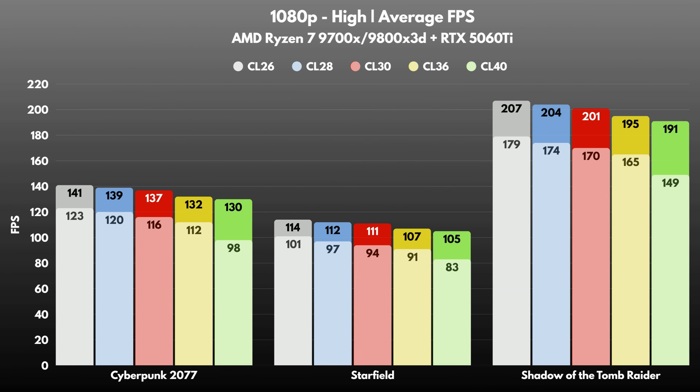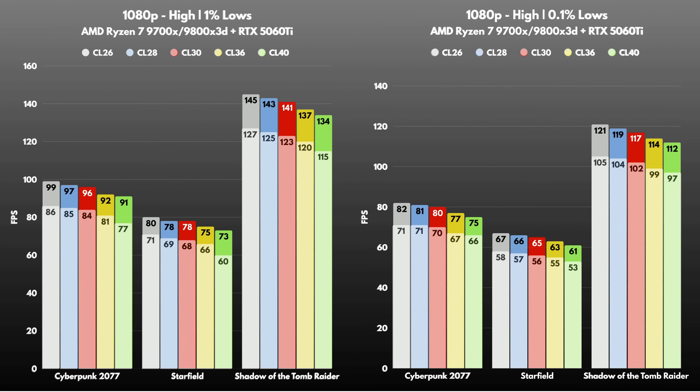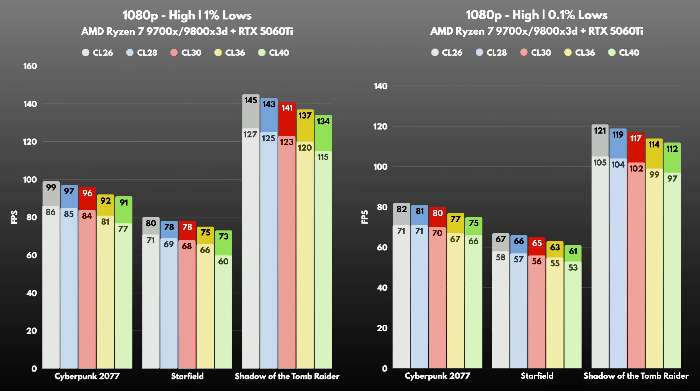On 1080p with the RTX 5060 Ti, the 9700X reacts really strongly to RAM latency. CL40 is the slowest — you get a clear jump going to CL36 and an even bigger one at CL30. CL28 and CL26 push the lows even further. On the 9800X 3D, the difference is flattened out. Average FPS barely changes across the CL values, but the 1% lows and 0.1% lows still get smoother with CL26.